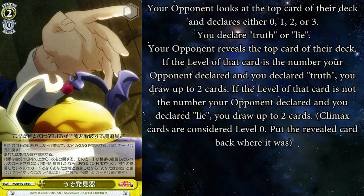The first card we're going to look at is Lie Detector in Konosuba Set 2. Your opponent top checks their deck and declares its level. You say truth or lie, and your opponent reveals their card. If the level of that card matches what your opponent said and you declared truth, you draw two. If the level does not match what they declared and you said lie, you draw two. If they declared the correct level and you said lie, or it's not the correct level and you said truth, you get nothing.